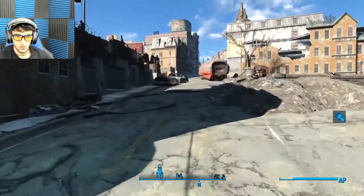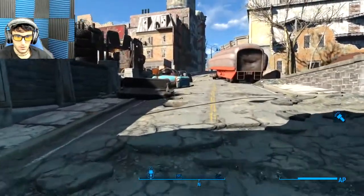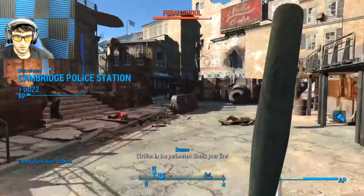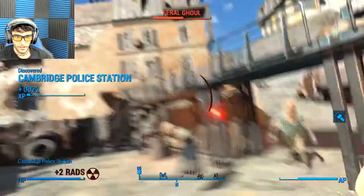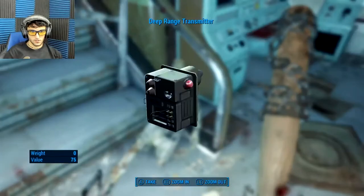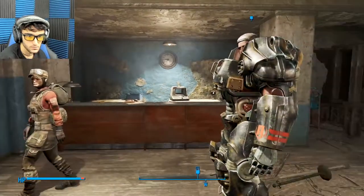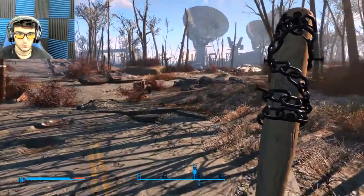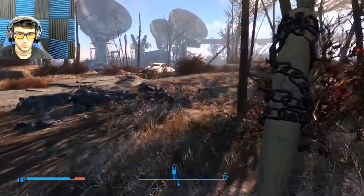I already decided I was siding with the Brotherhood of Steel for this run because I wanted the power armor. So after helping the Minutemen, I set out to join the Brotherhood. I helped Paladin Danse clear the Ghouls, went with him to Arcjet Systems, cooked him alive, found the Deep Range Transmitter, and was admitted to their ranks as an initiate. I helped Scribe Haylen and Knight Rhys, then was sent to find the remains of the missing recon team.